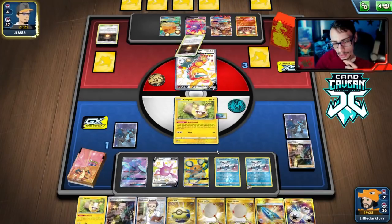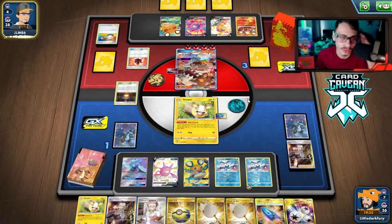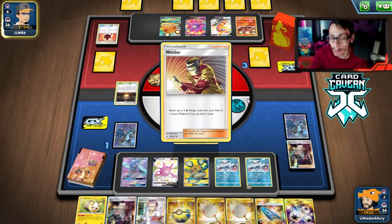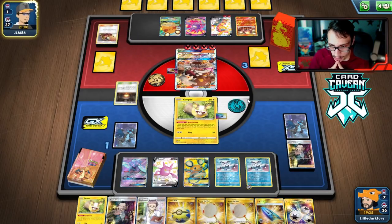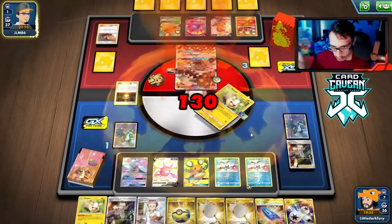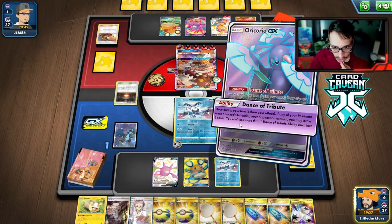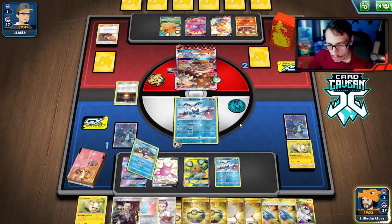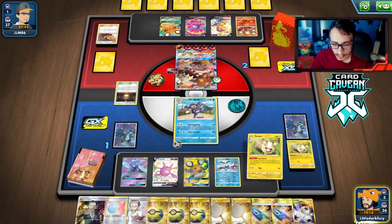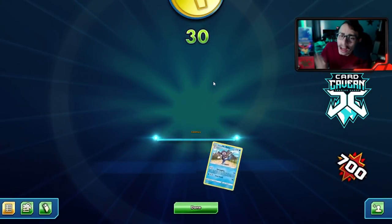We boss Centiskorch to try to trap it — that's our last energy. They could Marnie us but we still have Yamper. They'd need switch and boss, which they likely have one of each. They could play Reset Stamp but that shuffles the deck so we could still find what we need. There's Giant Hearth. They had a Fire Crystal. They play Welder — no Marnie though, so we should win. We boss it, there are three Rimes in the deck. We Dedenne tribute and we almost whiff — but we get it. GGs!